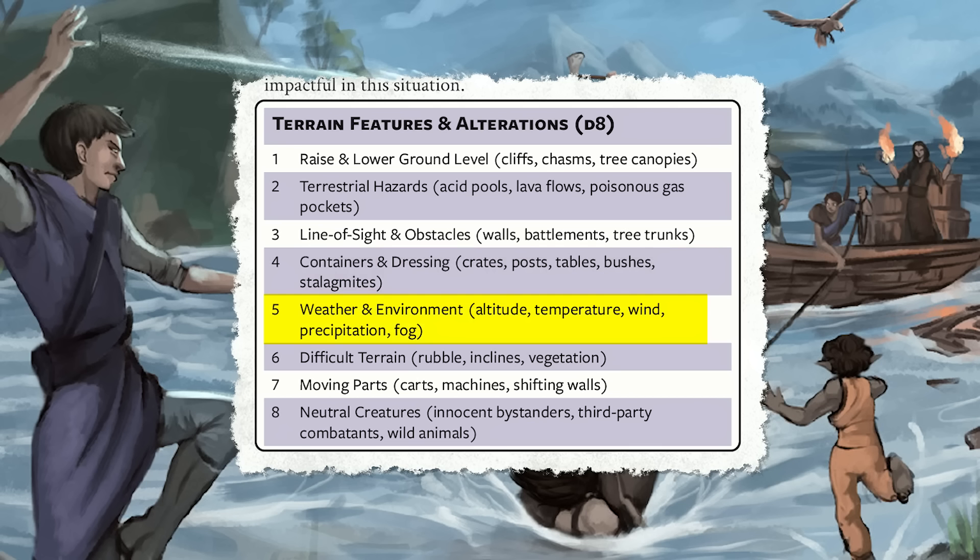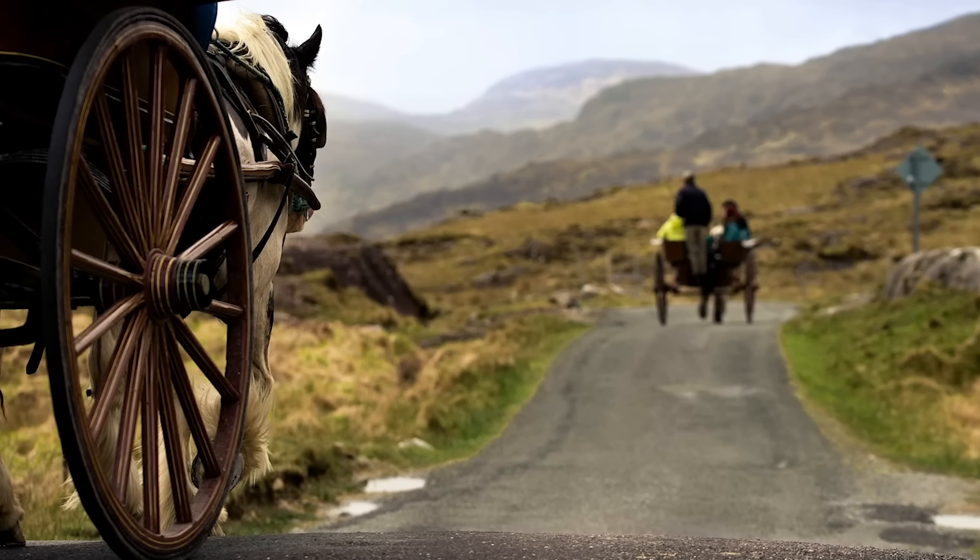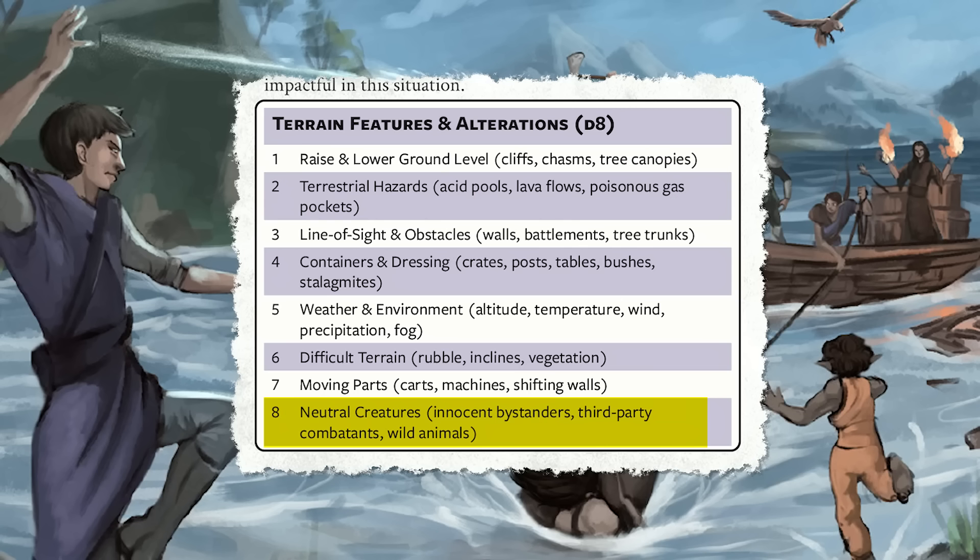Fifth is weather and environment — rain, wind, sandstorm. Sixth is difficult terrain where stuff on the ground actually affects your ability to move around. Seventh is moving parts — carts, machines, horse buggy carriages. Maybe there's combat in the city streets with carriages running all over the place as a lair action where people have to dodge traffic. And eighth is putting actual creatures — neutral, hostile, or friendly — that maybe aren't directly involved in the combat.